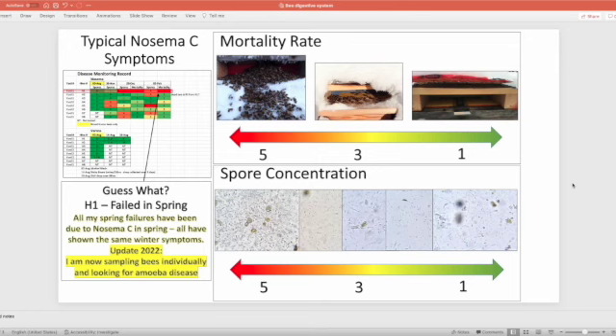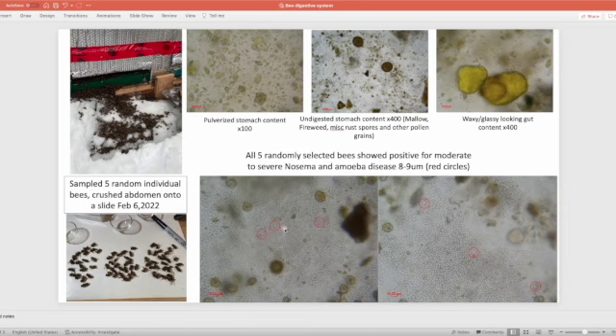I'm still learning about amoeba disease and need to get confirmation on identifications, because some of these balls or bubbles could be types of yeasts — but my gut feel tells me they are amoeba spores. I grabbed a bunch of dead bees from the hive in question and tested five of them: one bee had light nosema, and the other four had severe nosema. One bee had an empty gut so I grabbed another. The mass in the background is just full of nosema, and then you've got these balls which I'm assuming are amoeba cysts.